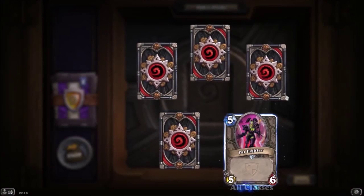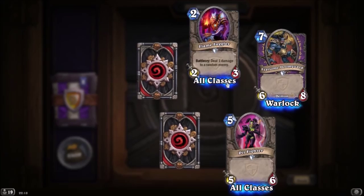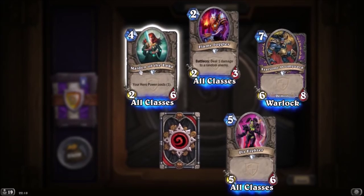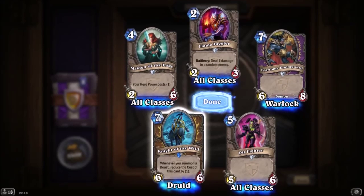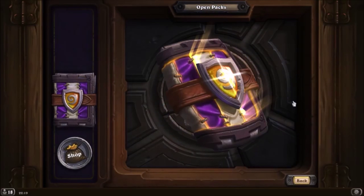One rare this pack. Pit Fighter is a five-six. Fitsum Doonguard is a six-eight. Flame Juggler deals one damage to a random enemy. Maiden of the Lake — your hero power costs one, she has six health, only two attack, costs four. That makes your hero power a lot cheaper, it's nice. The rare is Night of the Wild — whenever you summon a beast, reduce the cost of this card by one. It's a seven cost though, not too bad. This is all about Inspire decks — it's the Grand Tournament.